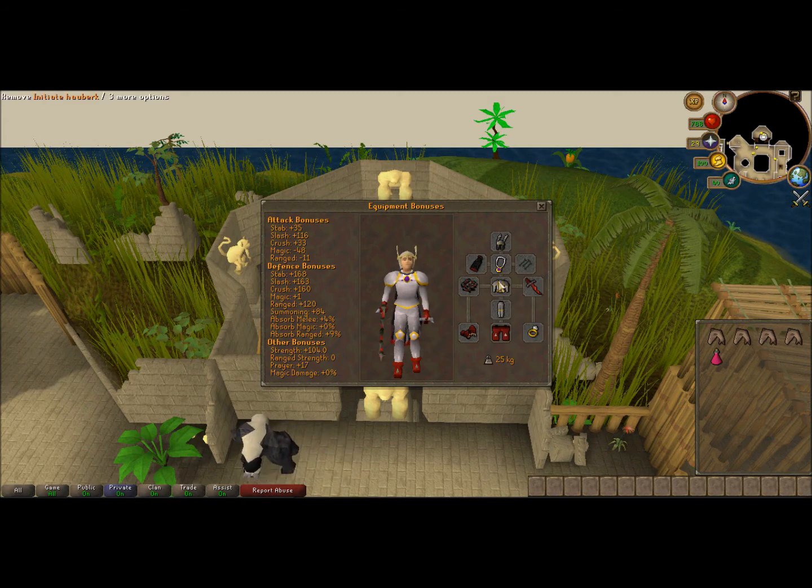I have my Abyssal Whip and Dragon Defender, because right now I'm just getting 75 Defense — I'm at 74, about 35k XP away. I'm also about 10k away from getting Constitution to 80, so we'll get that too. I'm wearing Initiate Cuisse and Hauberk, Dragon Boots and Dragon Gauntlets for a little strength bonus.